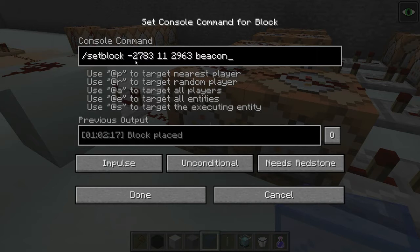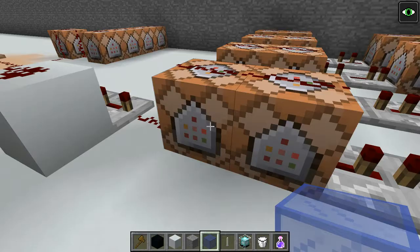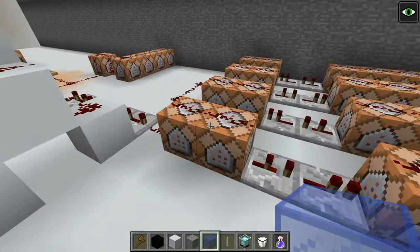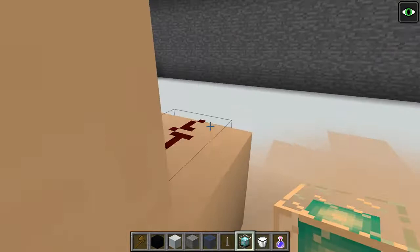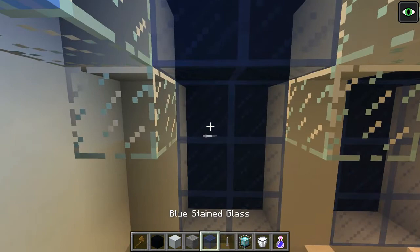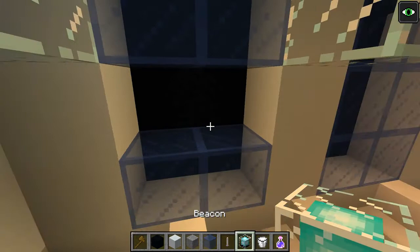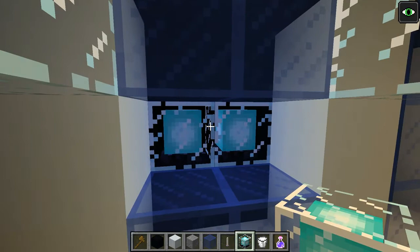Let's right-click this command block and look. Set block — at these coordinates, place a beacon block there. That's basically what it translates to: put a beacon here at this coordinate. Notice this one: put a beacon, and the only difference is this number right here — 2962 versus 2963. So these two blocks that get placed are going to be adjacent to one another. Let's go up top and look at what happens when those two fire off. When those two blocks receive that redstone signal, that happens — it happens even faster than that; those beacons instantly appear together behind the glass.